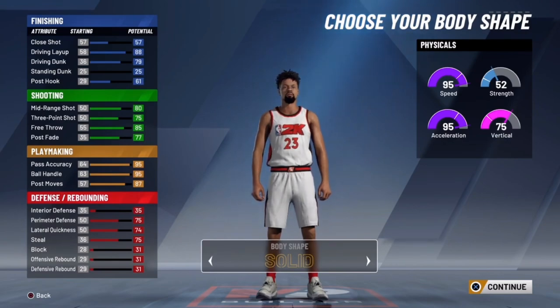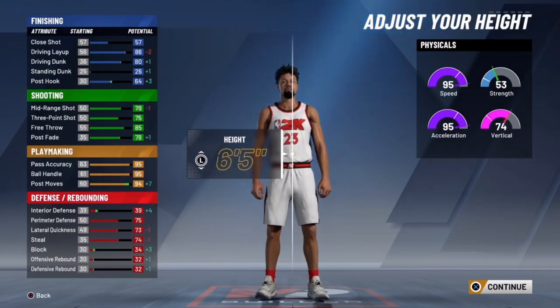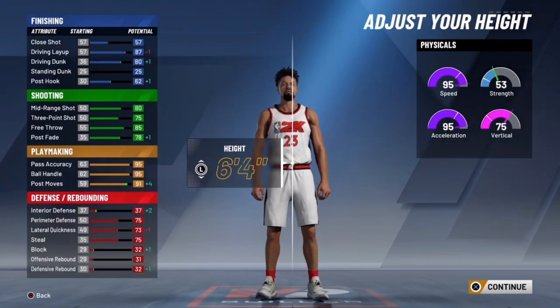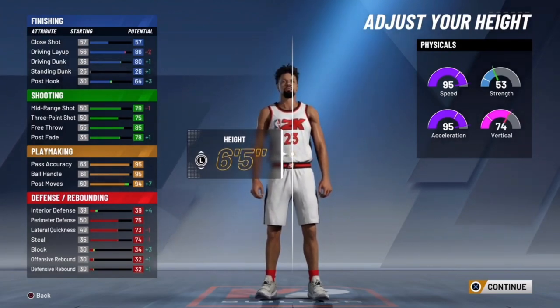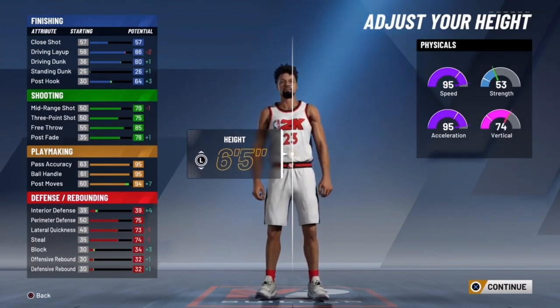Hold on, let me look at this. This don't matter to the build, but 6'5" — check this out. At 6'3" regular, going to 6'5" only takes away two points from your layup, one from your mid-range, one from your lateral quickness, and one from your steal. But it's not really a big difference, and your post moves go way up. So that's what I selected.